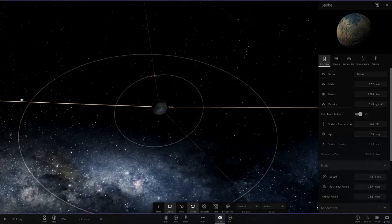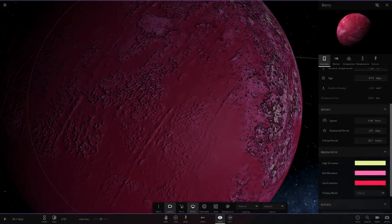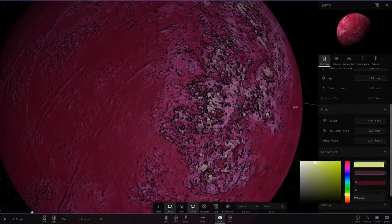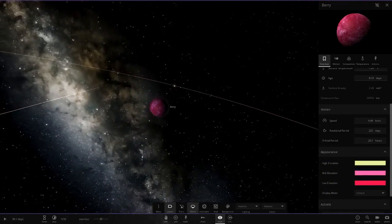Then lastly in this section we've got Salby and Berry — I'm loving the colors. We've got a hot pink, then a lighter pony pink, and then a really light lime green. A really nice pink color scheme there.